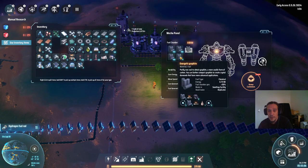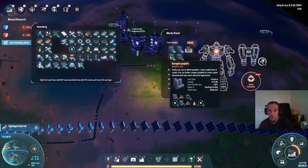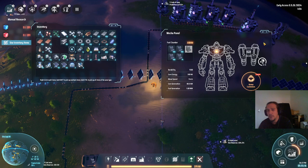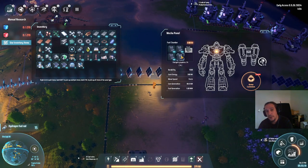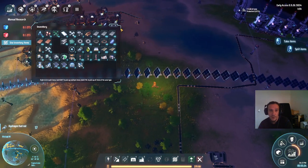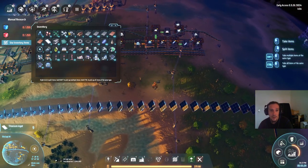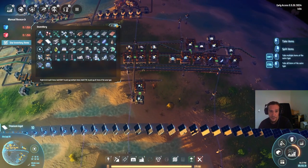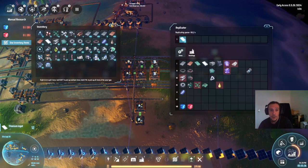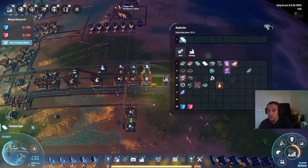Hydrogen fuel rods are what we're going to use for interplanetary travel — for now exclusively for that. Later down the road they will become our staple fuel item. It's really important to note that this game always takes your fuel items in slot order 1, 2, 3, 4. So this slot here will be the one used for hydrogen fuel rods when we travel between planets. There is a huge catch: we'll have to have everything we need over there, because at the end of the day we will be alone on another planet.